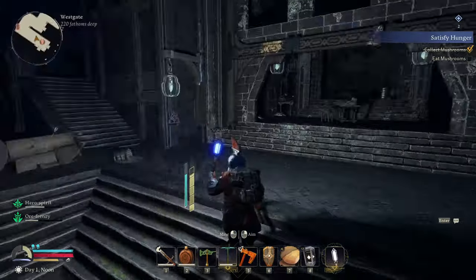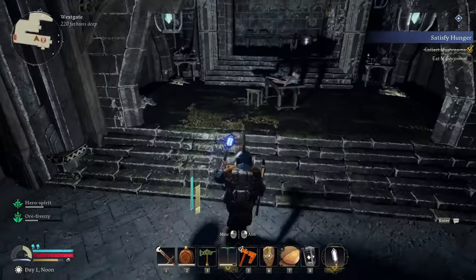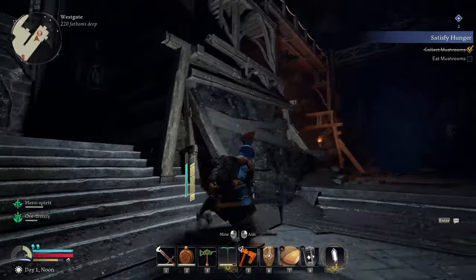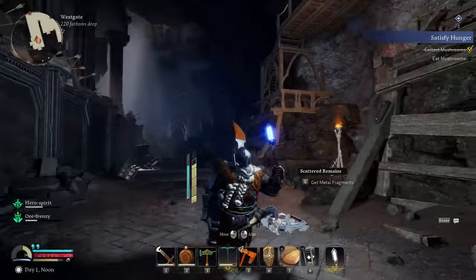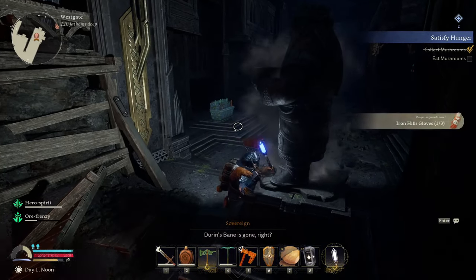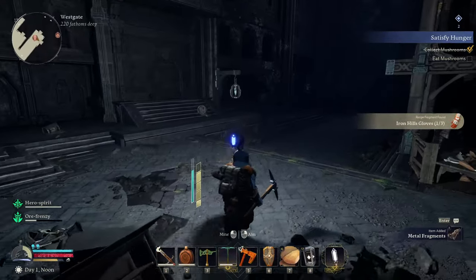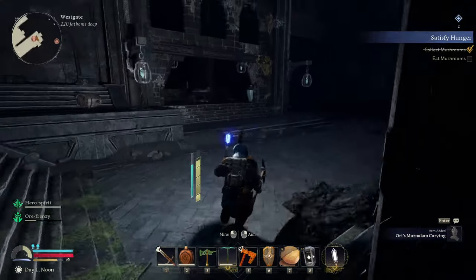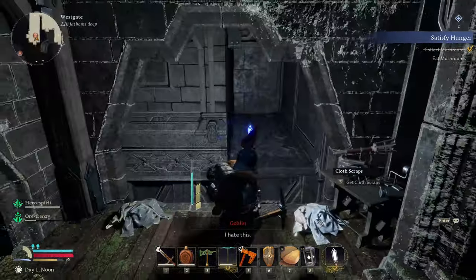There's nothing in that one. Is there going to be some coal up here? There's iron ore. I haven't seen any coal so far, to be honest. Durin's Bane — the Balrog is gone, man. There's bones. That could be like them sneaking in a DLC for us to go all the way down to where the Balrog was killed by Gandalf. Or was he killed? I can't remember if he actually killed him or not.